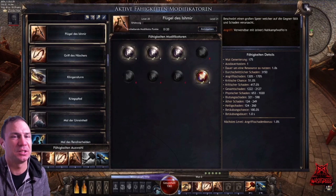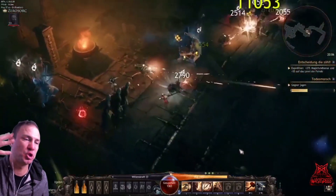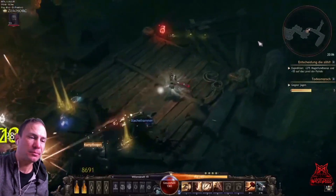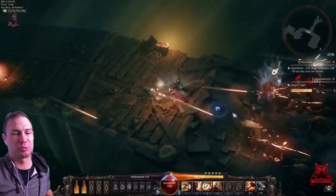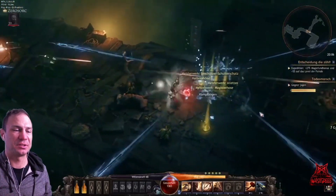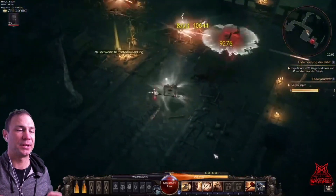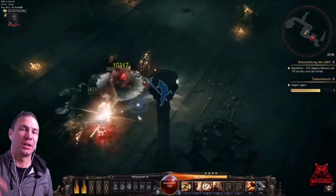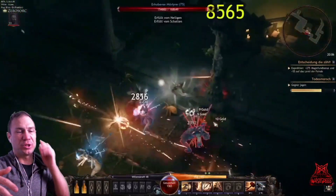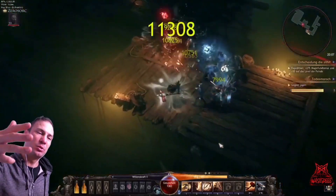That's pretty much this build in English — the original German version from Zero will also be posted below. Zero is a great guy and this build is pretty insane. If you haven't got the weapon yet, feel free to farm it — 10 to 12k crits is a lot of fun. Thanks for watching; drop a comment below and follow us on Twitch and YouTube for weekly updates. See you very soon!